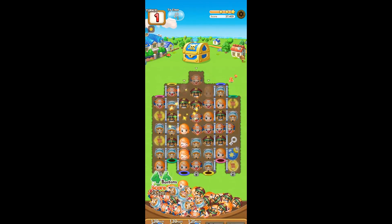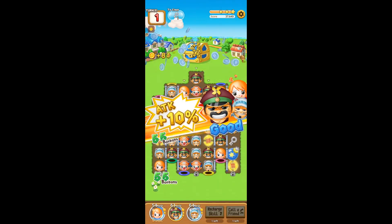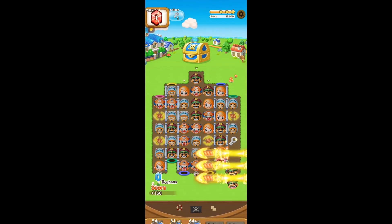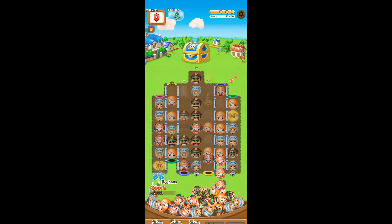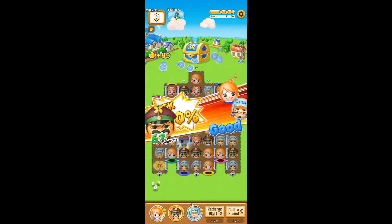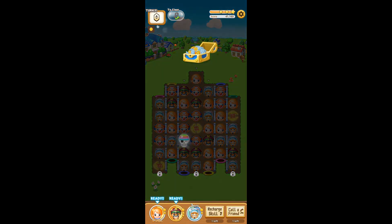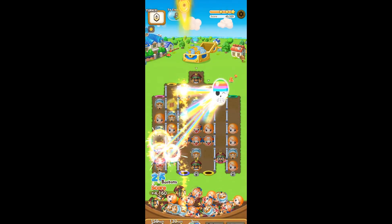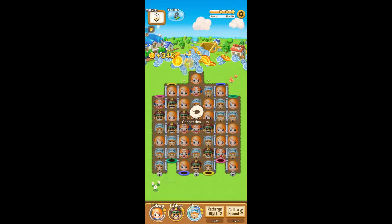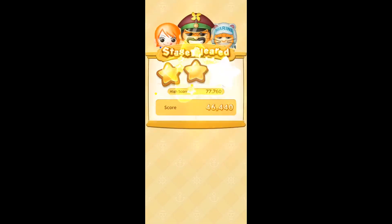Now we reap the rewards — we gain additional coins by hitting the chest here. We get a nice high score. So we collected 5,160, and the plus 4,000 is on top — so we got 1,160 from the stage itself and then an additional 4,000 thanks to Nami and Captain Nozumi.